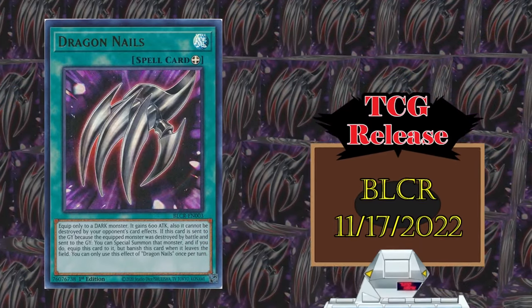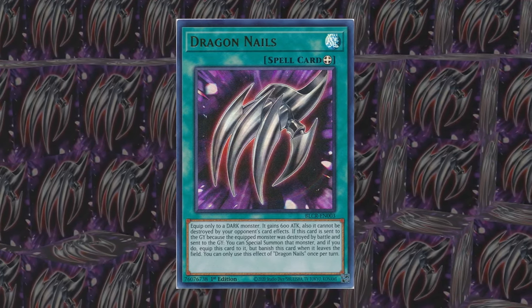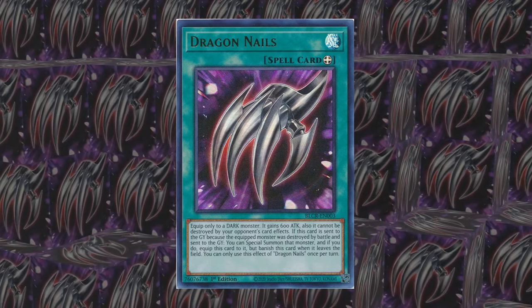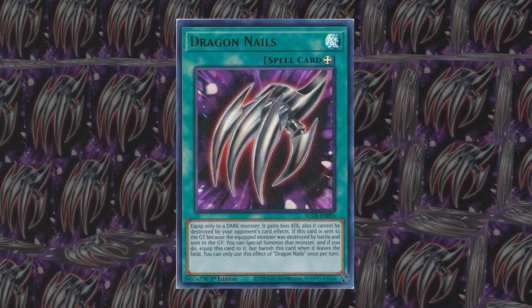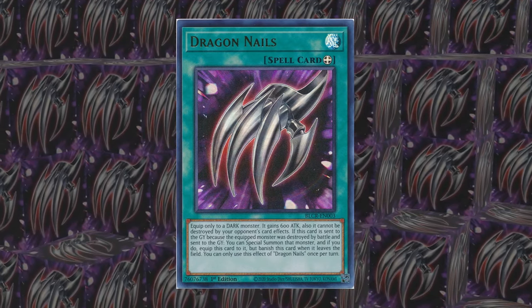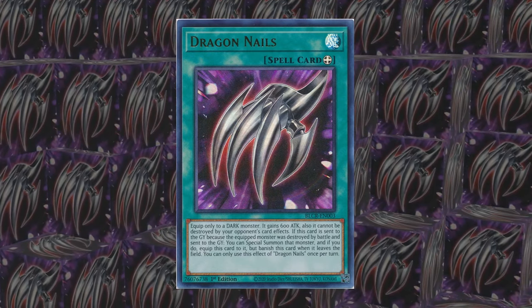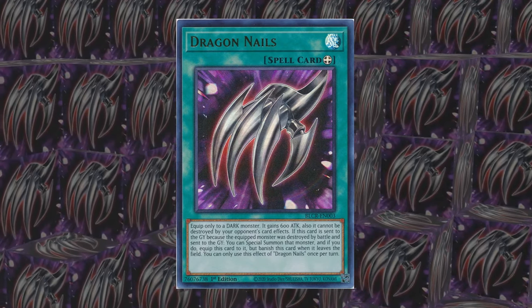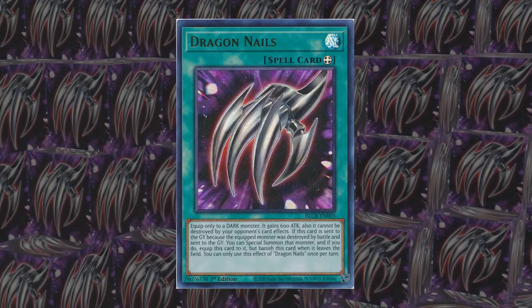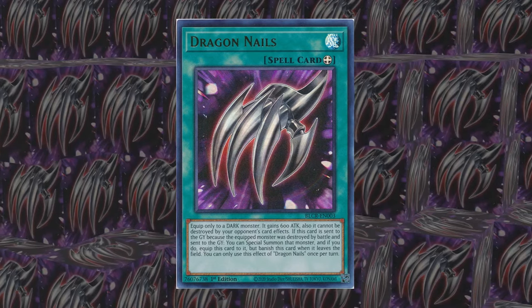Last in the list is Dragon Nails, which is not dragon support. This equip spell grants 600 attack and protection from your opponent's destruction effects. If the monster is destroyed by battle and Dragon Nails is sent to the graveyard, you get to resurrect the monster and re-equip it with the Dragon Nails. This only happens one time though, as Dragon Nails then banishes itself when it next leaves the field. I really like how the card addresses the equip problem of your opponent getting to go two-for-one. The protection is nice, although I would have liked it to prevent targeting effects as well, but I still like this card's design.